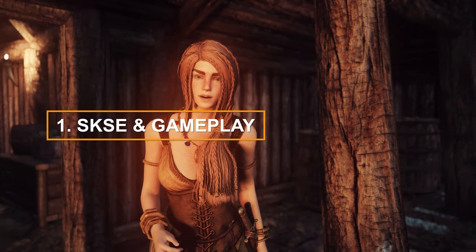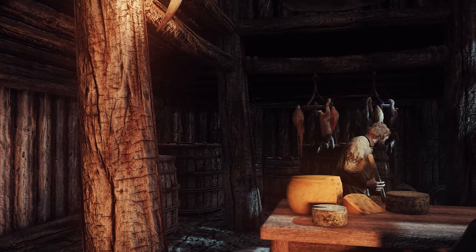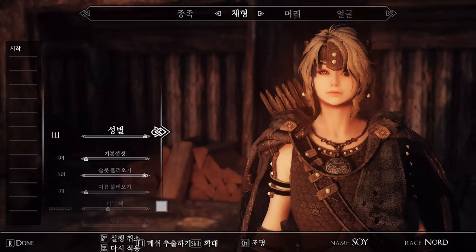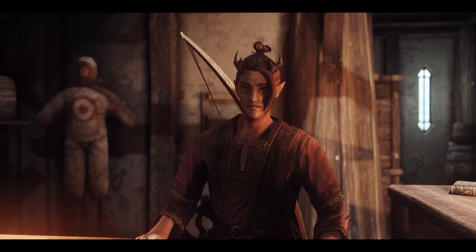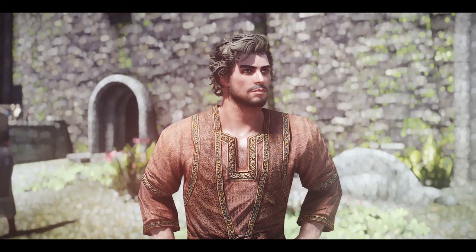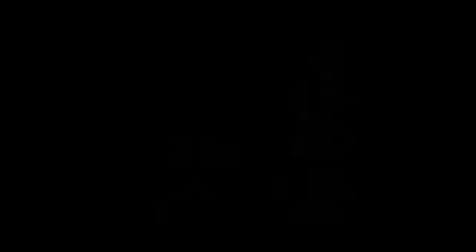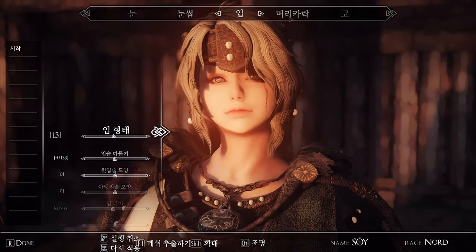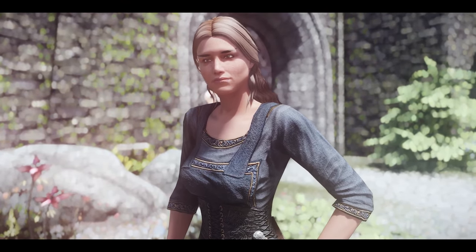First, let me introduce recently added SKSE-related plugins. Firstly, the Headpart Whitelist plugin. Despite being designed exclusively for NPCs, this plugin removes unnecessary headparts that appear in the race menu. Among the numerous follower and NPC overhaul mods, there are many unnecessary headparts that appear in the race menu even though they are designed exclusively for followers and NPCs. This plugin ensures that only headparts whitelisted in the data headpart whitelist are used, preventing unnecessary confusion and duplicates in the race menu and avoiding game interruptions.